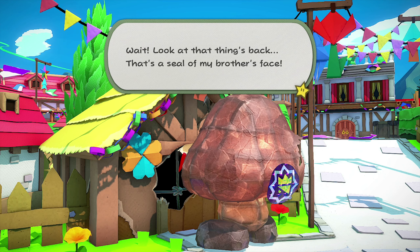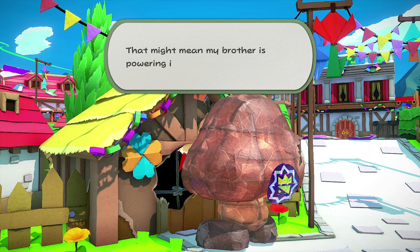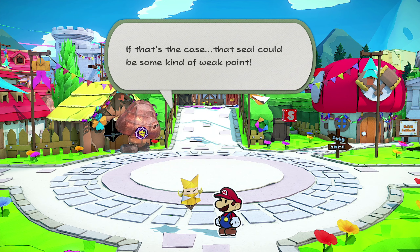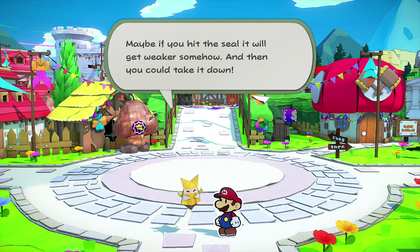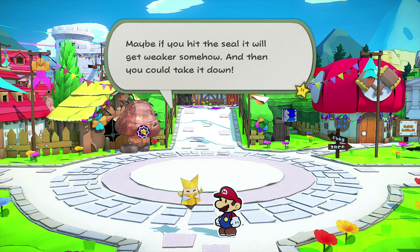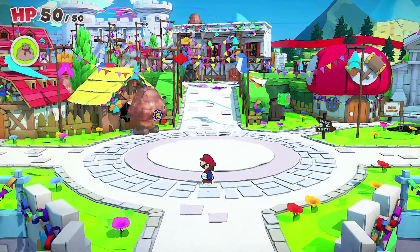Ew, it's eating the house! These paper macho monsters must be the source of the holes we've been seeing everywhere — they've been eating the holes! Wait, look at the thing on its back — there's a seal of Olly's face. That might mean Olly is powering it somehow. If that's the case, that seal could be a weak point — maybe if you hit it, it will get weakened.